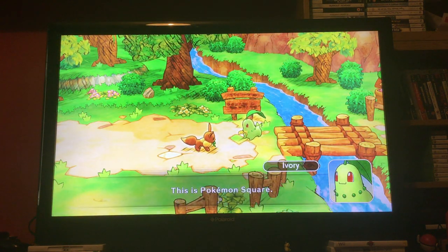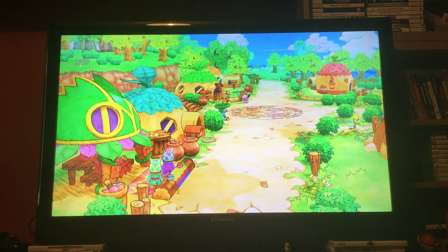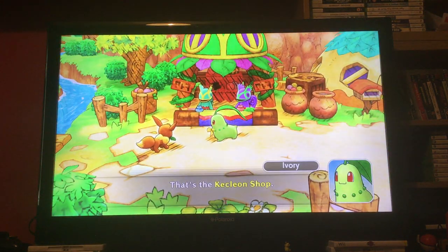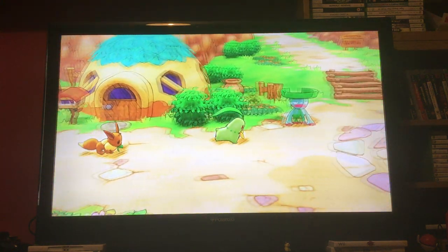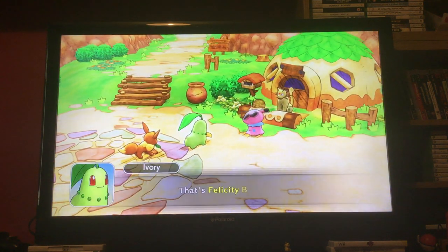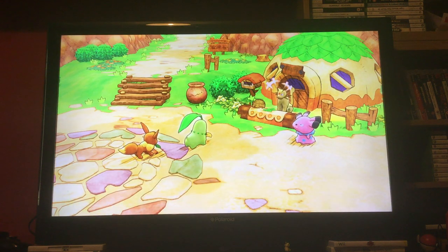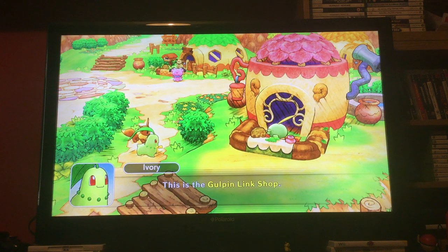This is Pokemon Square. That's the Kekleon shop where you can buy and sell items — we'll go over this in more detail. And that's the Phil SD Bank where you can save your money. The most important shop right now is here — this is the Goblin Link shop.